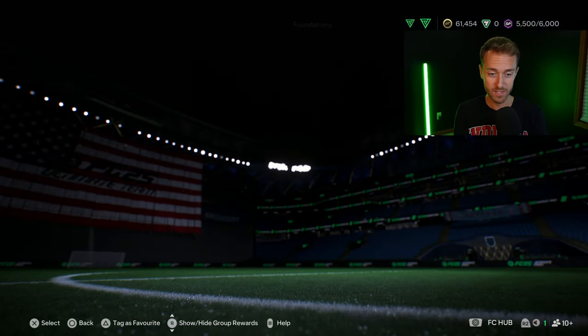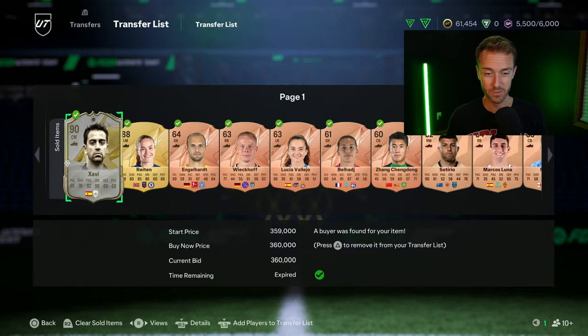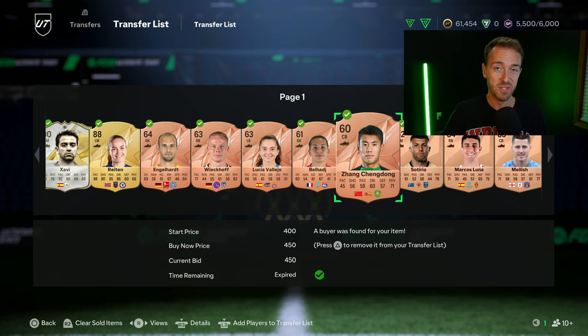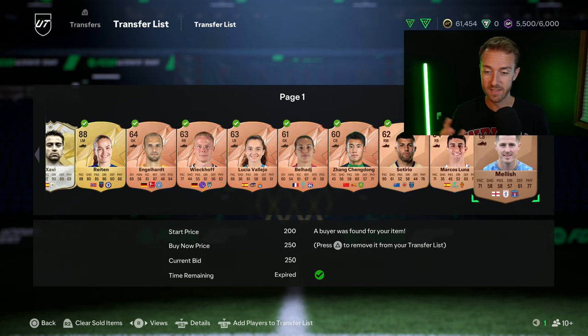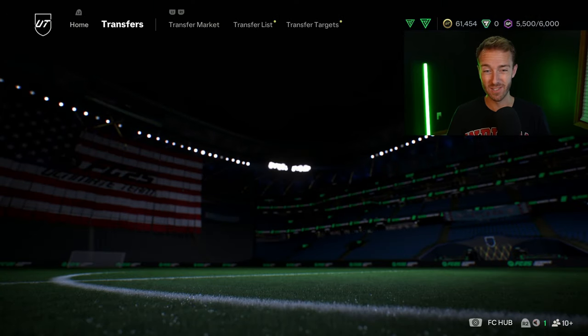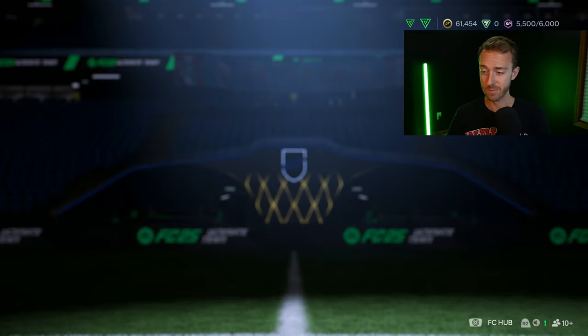Go open those 750 coin packs. You can sell all the players from it, quick sell everything else, and you're bound to make coins. All bronzes are selling right now, especially from certain clubs. You'll find random players selling for like four or five, 600 coins. You can see on my transfer list because they're used in that SBC and people are buying them — rare bronzes, non-rare bronzes, everything. BPM is very profitable at the moment.